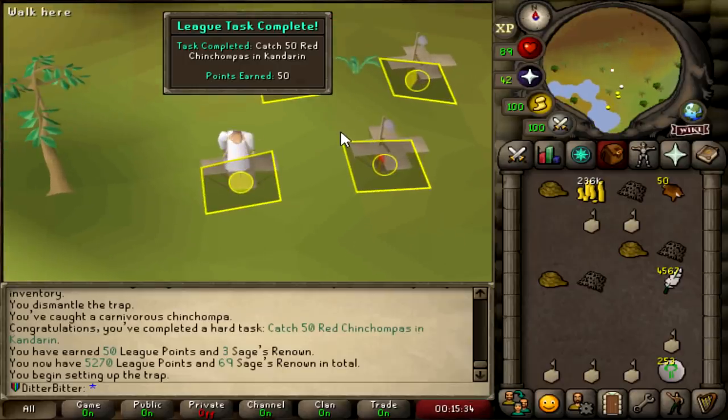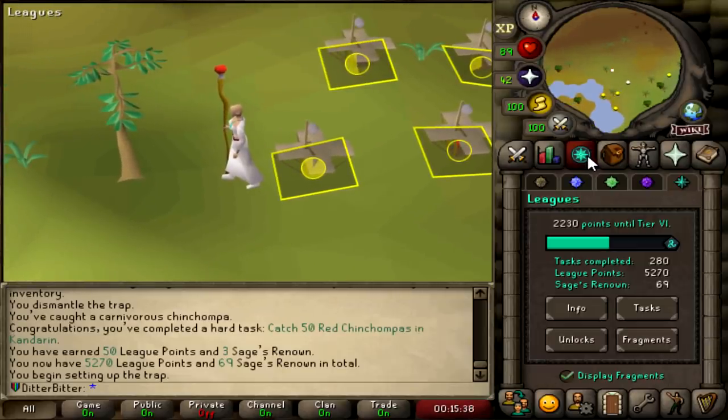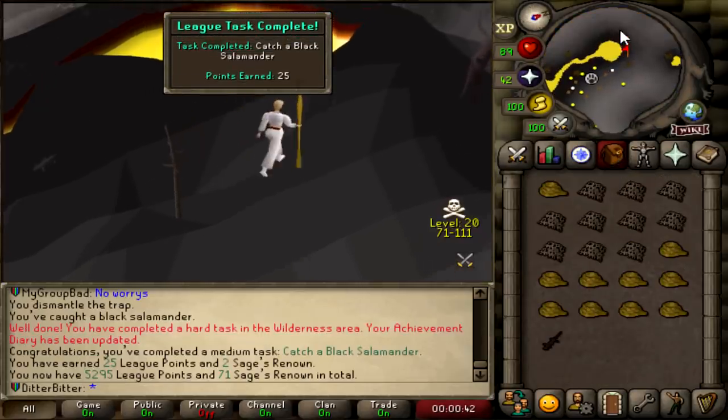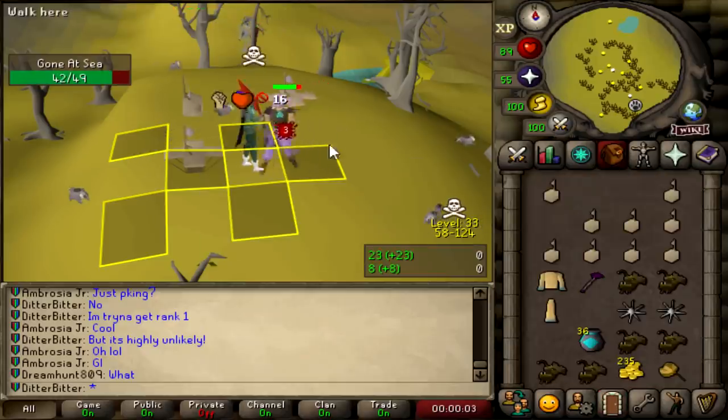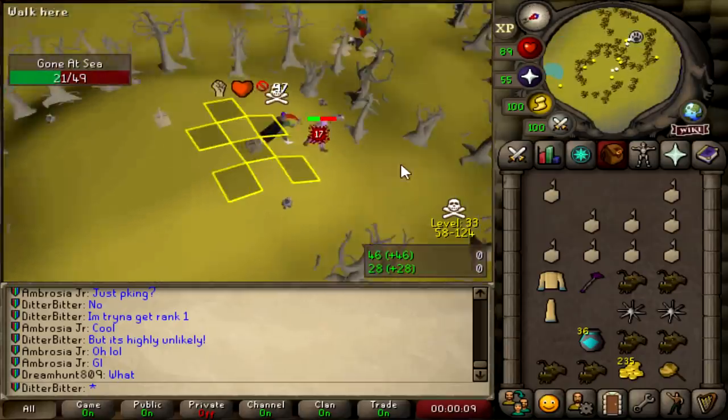That is a hard task of catching 50 Red Chinchompas in Kandarin, and the Relic catches us two extra Chinchompas now, so that's really, really nice. 5,570 points. Now we're going to move over to Black Sallys and then Black Chinchompas. Catch a Black Salamander, 25 points. Attacking the guy at Black Chins to make him leave - it's a dog-eat-dog world.